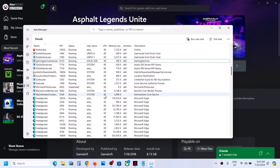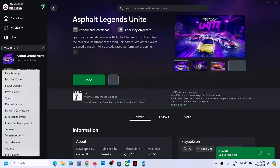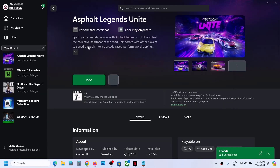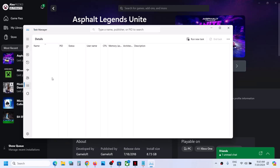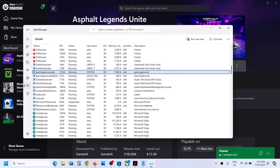Right-click on gaming services.exe and click on End Task, then click on End Process. Gaming services will be gone and should come back up in a few seconds. If it does not, go to another tab and come back to the Details tab — here you can see gaming services.exe is back.